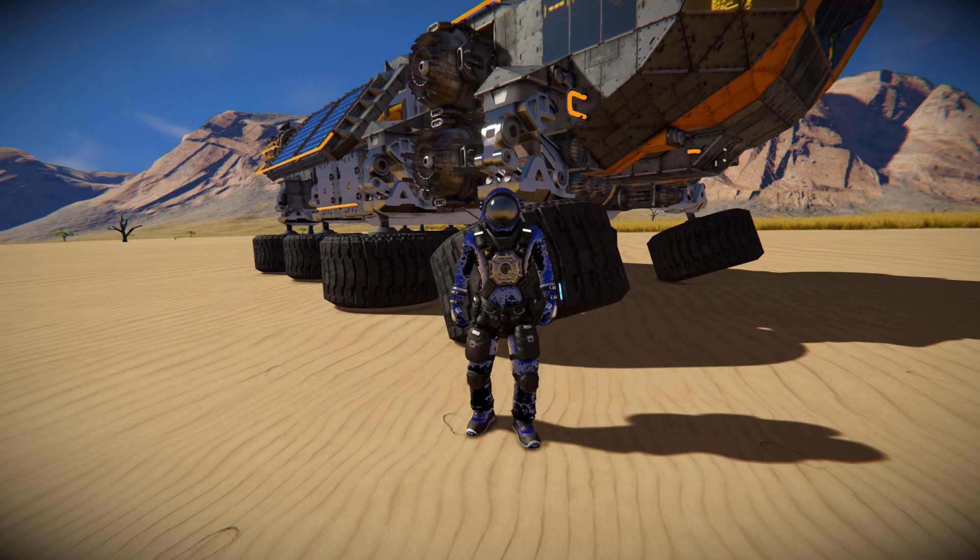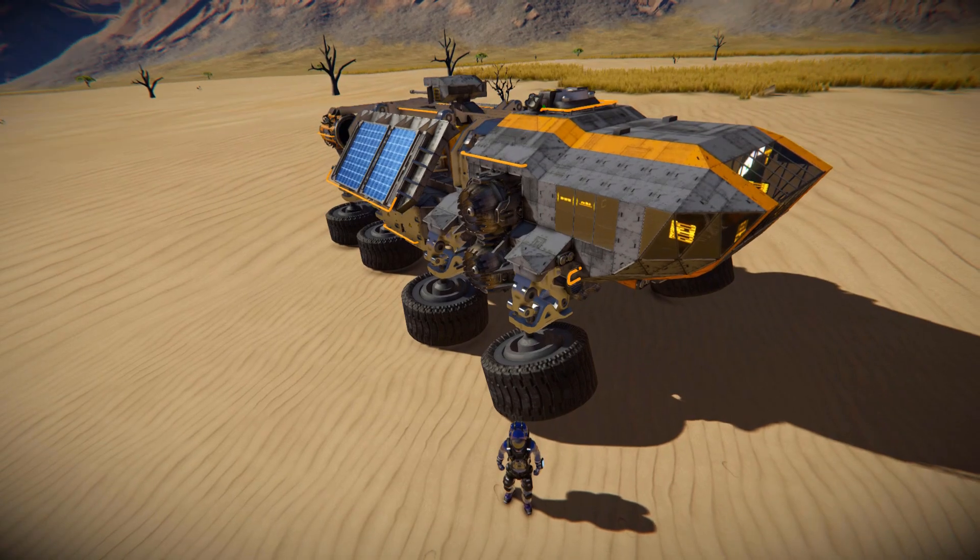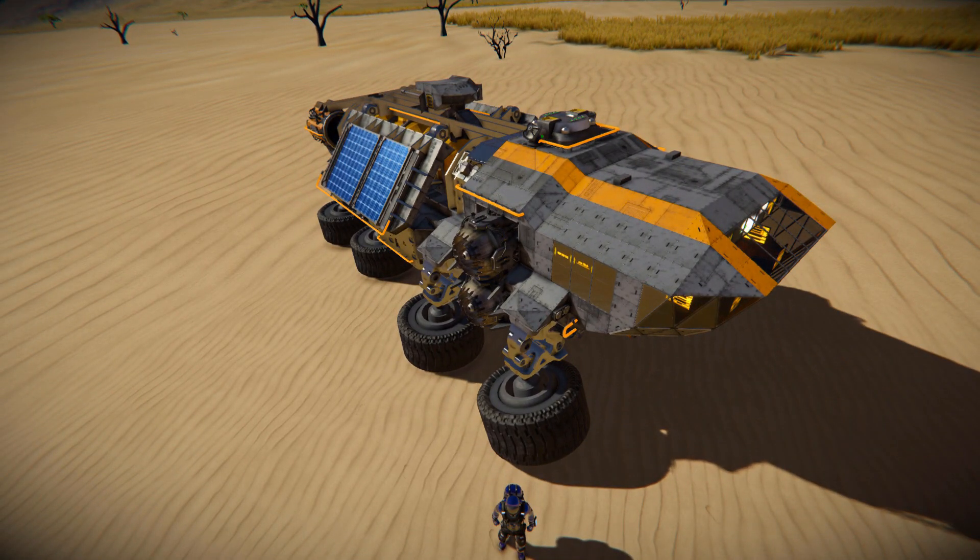This is the HSDC Dune Conqueror. It's a large small block grid that features a tiny interior for you to get inside of. We've got a lot of cargo containers to store and transport items, a little bit of defense in the form of a custom turret on top, and quite a lot of scripts including a very fancy one that projects a 3D image.